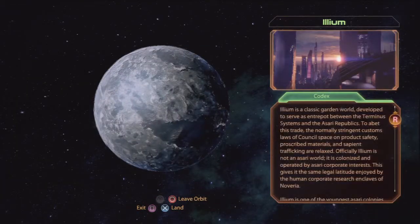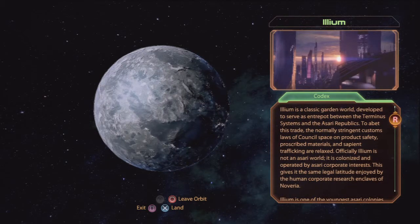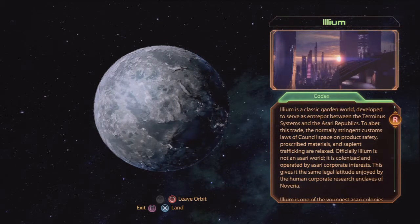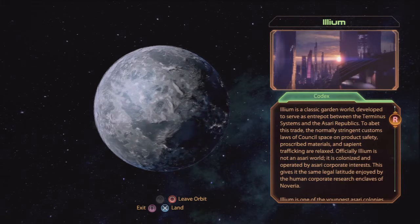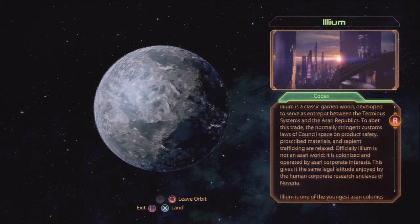Ilium — a classic garden world developed to serve as an... anchorage? I'm sorry, I don't know what that word means. Depot. Anyways.